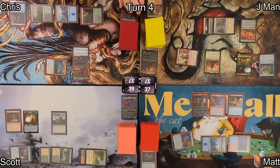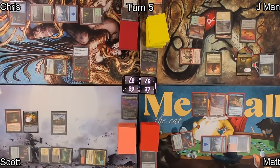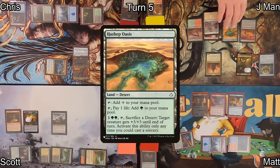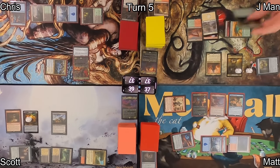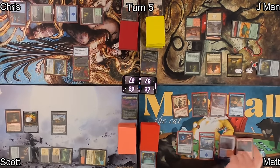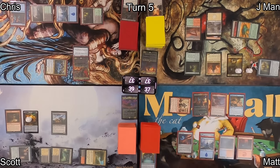Chris moves Lightning Greaves to Gonti for shroud protection and passes. On J-Man's turn five, he activates Humble Defector drawing two cards and passes it to Matt. He then plays Hashep Oasis, triggering Hazazon for two more Sand Warriors, then plays Skullwinder. Since J-Man saw Chris and Scott working together, he proposes an alliance with Matt: via Skullwinder's ability, Matt returns Gitaxian Probe to hand and J-Man returns an Arid Mesa.